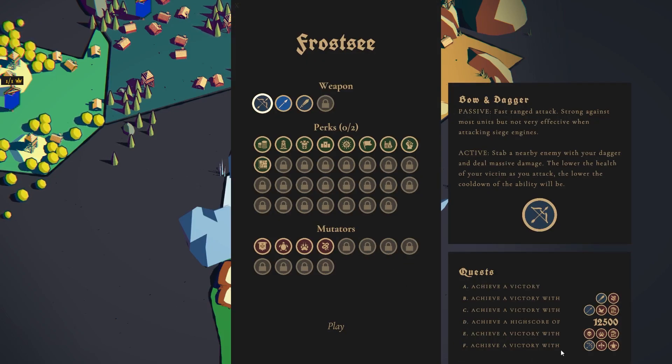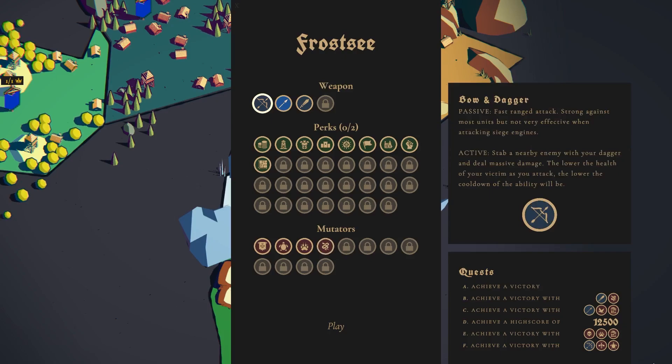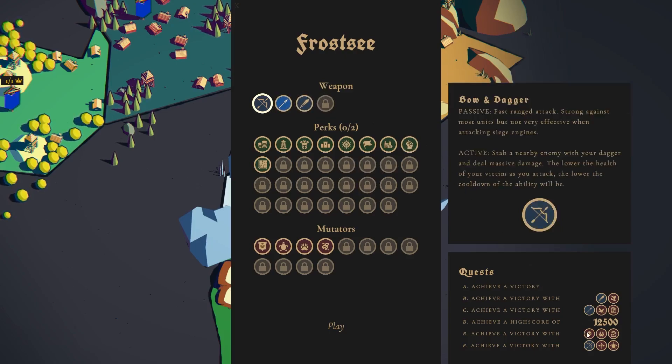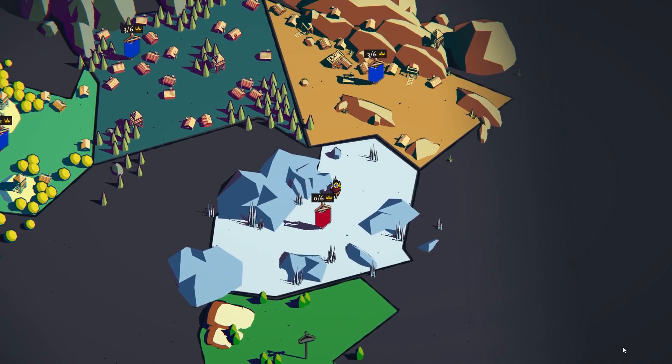There's like zero out of six crowns, and this is how you achieve them — achieve victory, get one crown, achieve victory with a sword and a specific debuff, like 'enemies drop less gold.' You can try to get as many crowns as possible in one go. So if you want to speed-run, you can combine achievements. But for achievement E, I haven't even unlocked the mutator it requires, and that's another thing about this game.